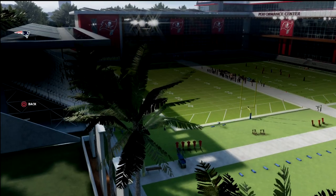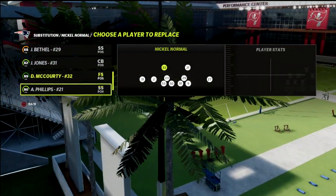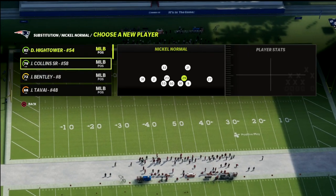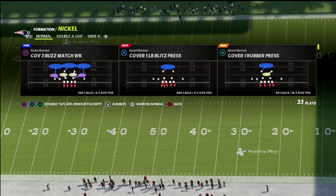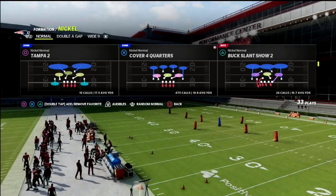I can re-sub in a nickel corner and fill out my lineup. I've got McCourty and Phillips on the back end, I've got Jackson, and then a couple of safeties — you could have Hightower in if you want. The play we're going to come out in every single time to do this defense is the Tampa 2. I think it works best out of Tampa 2.